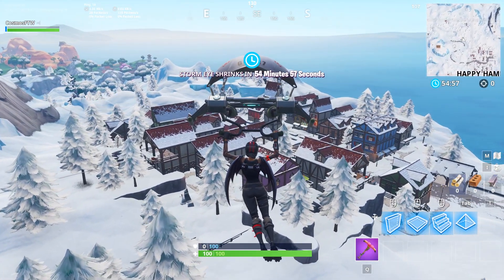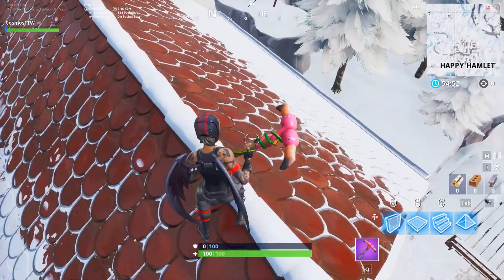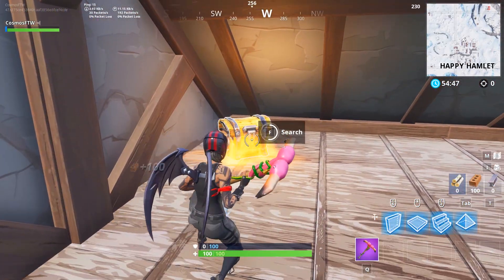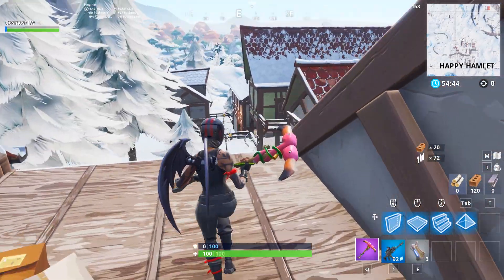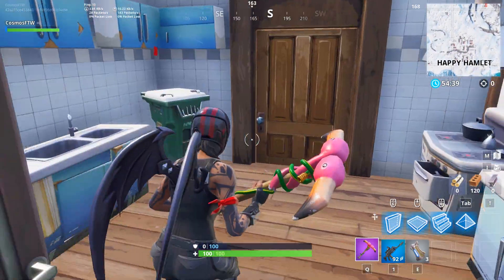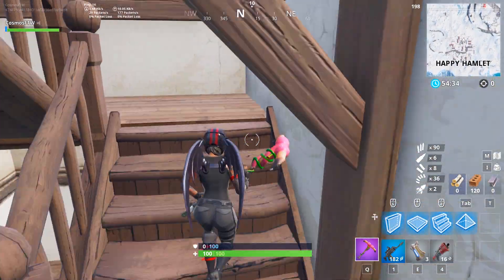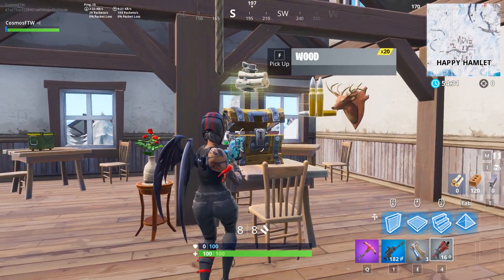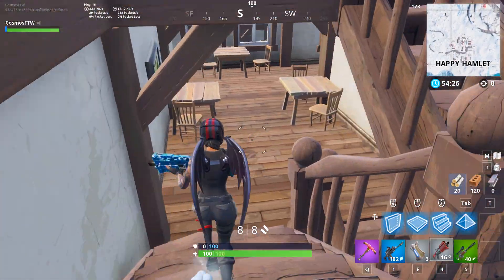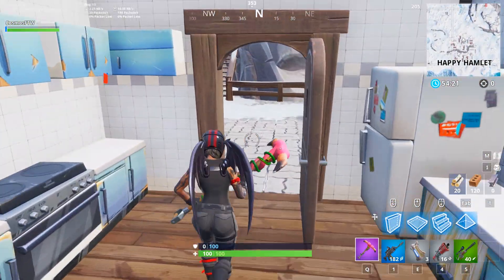In our number 6 spot, we have the Season 5 skin the Red Line, and the Season 6 back bling the Dusk Wings — appearing on the list once again. Another really, really cool Battle Pass skin. I think this combo looks absolutely amazing — tell me this doesn't look good. It matches perfectly. I think this is just a really cool looking skin, honestly. There's a boy version of this skin called the Burnout, and it definitely looks nowhere near as good as the Red Line. This combo looks amazing and it comes in at that spot on the list.